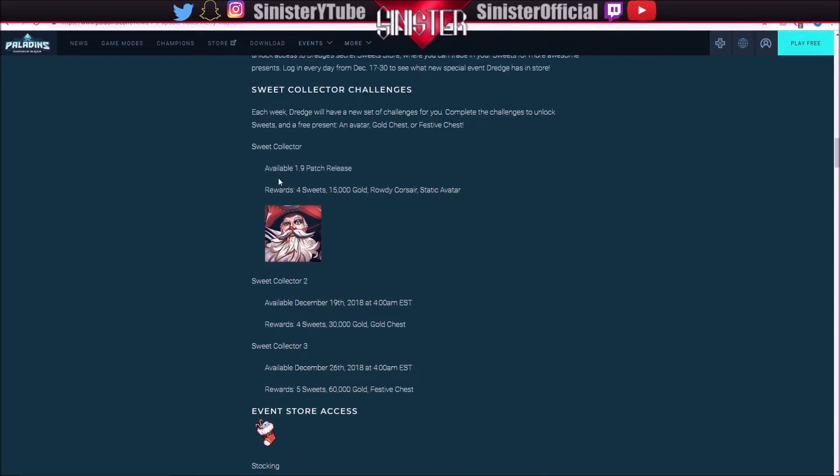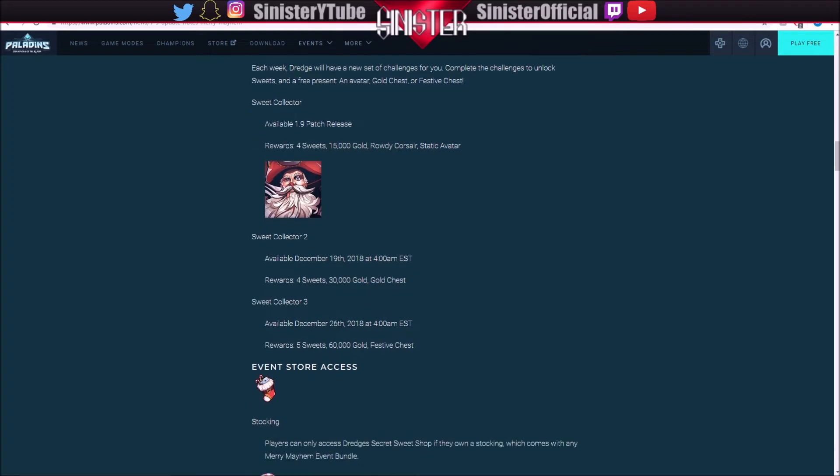The suite collector is available at the 1.9 patch release. The first reward gives you four suites for completing it, as well as 15,000 gold, the Rowdy Courser, and the Static Avatar. Once you get the second one, available on the 19th, you get four suites, 30,000 gold, and a gold chest. Then the third one, available on the 26th of December, gives you five suites, 60,000 gold, and a festive chest.